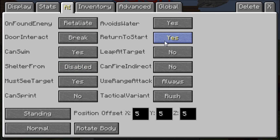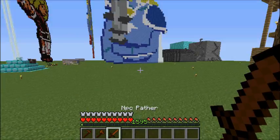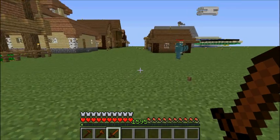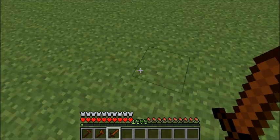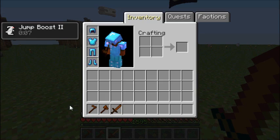After your NPC moves away, you can choose whether it will teleport back to where it started. You can also set whether your NPC can swim if it falls into water. Leap at target makes the NPC jump toward its target like a normal mob would, but with a delay so it only does it periodically.